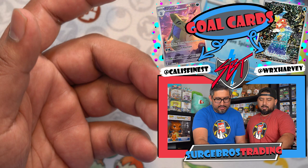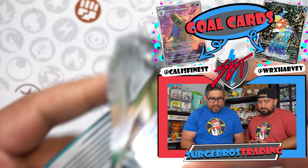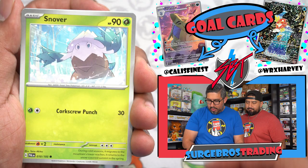Four packs left, SBT Gang. We got Snover, Fletchling, Voltorb, Clavell, Drakloak, Grafaiai — as well as Biteops and Azumarill.